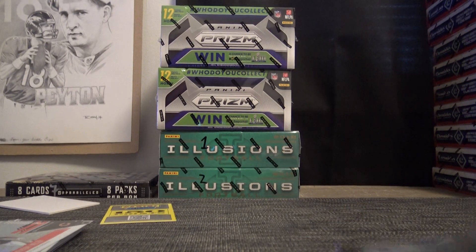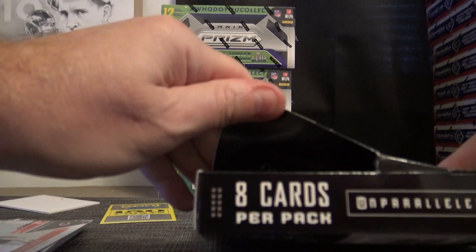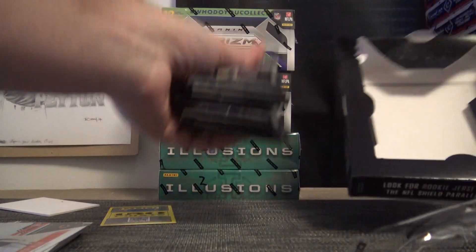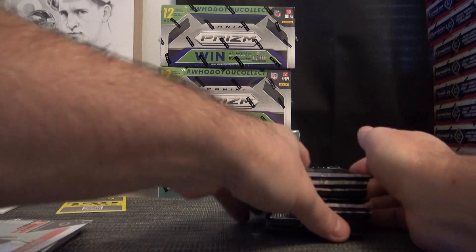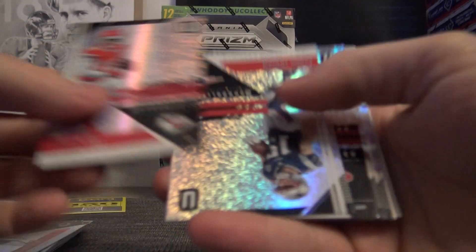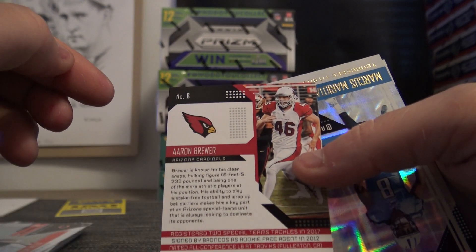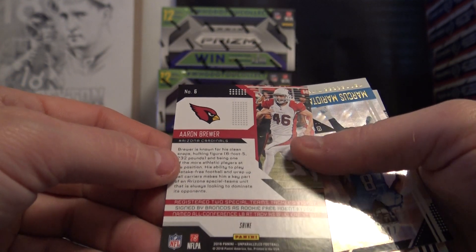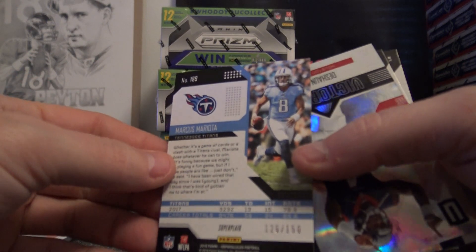A lot of numbered cards and parallels in that one. It's unparalleled with the amount of parallels they have. Base, base. DeAndre is eight. Aaron Brewer — it's called the Shine. Hey, that's what it was called in The Shining too — people that had the shine, that kid had the shine. Six.